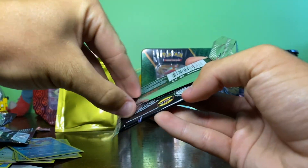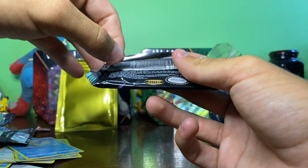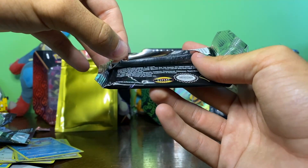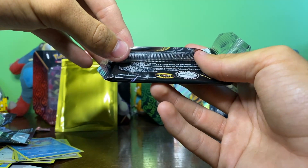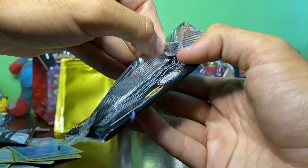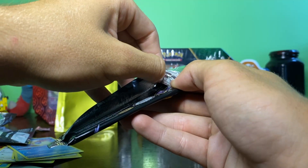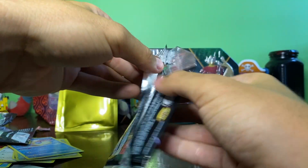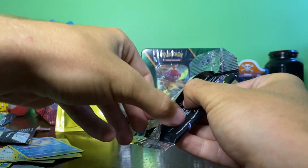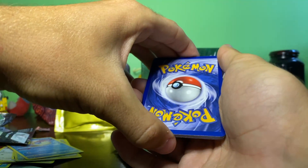The Team Rocket booster pack came out in 1999 to 2000. Premium card odds are one in 33 cards. Copyright 1995, 1996, 1998, 1999 to 2000 — official product, Wizard of the Coast, expert level. Bless Pokey Rev for getting me this card. I wonder if it's guaranteed weighted or anything like that — that'd be epic, but it's probably just a random card from the set.